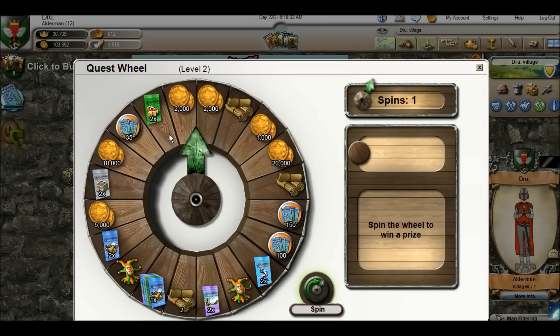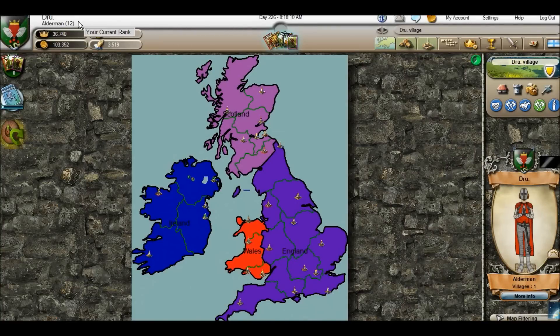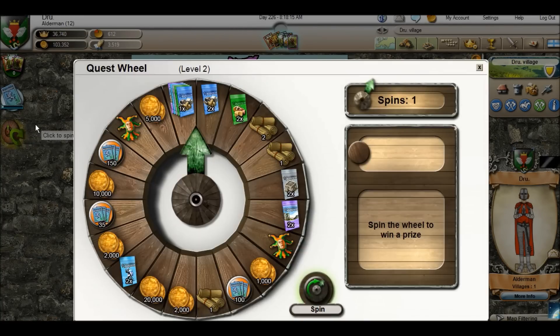Now the prizes on this wheel are based on your in-game rank. As you can see I'm only at level 2 — I'm only an alderman in this world. But if I was a higher rank I would be able to have a higher level of the wheel, and all that does is these prizes are in higher quantity.